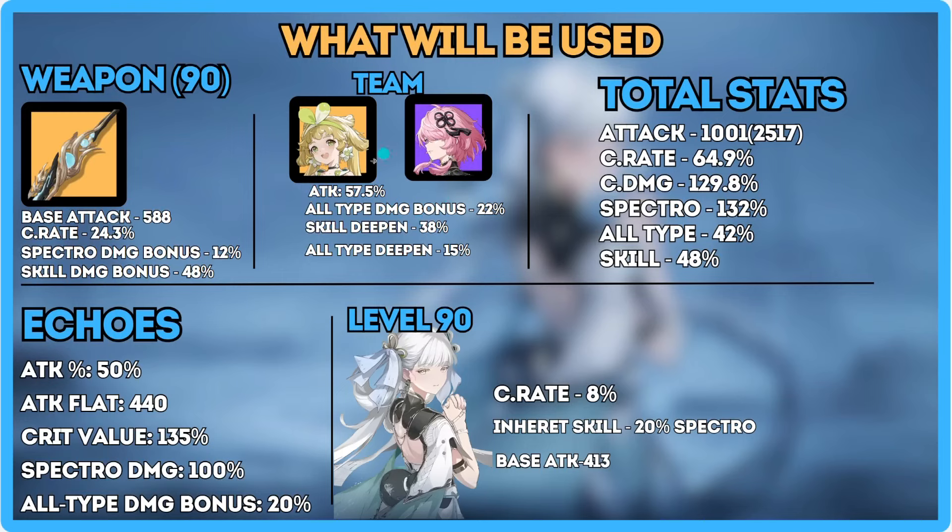Here's the team I'm going to use on her. We have 57.5% attack, including Verena's buff and Verena's set bonus, and Tauchi on Moonlit Clouds — getting 22% damage bonus from Verena's turtle and Tauchi's Heron.